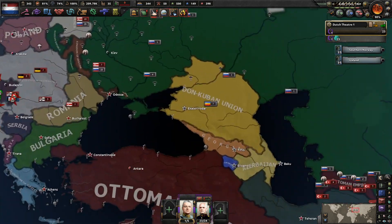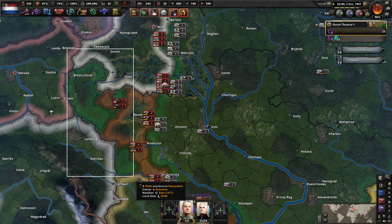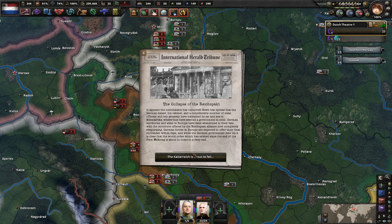Ukraine has capitulated! Okay Russia, you have more front lines to deal with now. Wait... wait wait wait wait wait — really?! I did not know the Reichs Pact could collapse without losing Berlin. This is a picture of Germany and we haven't taken the city! That happened actually much sooner than I would have anticipated — I really did not see Germany falling that fast.